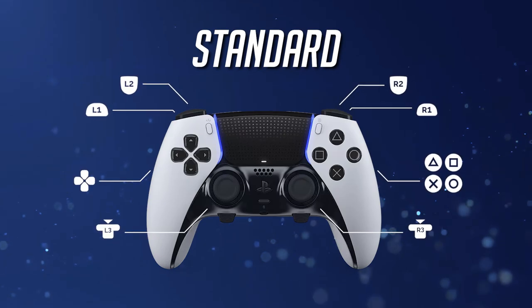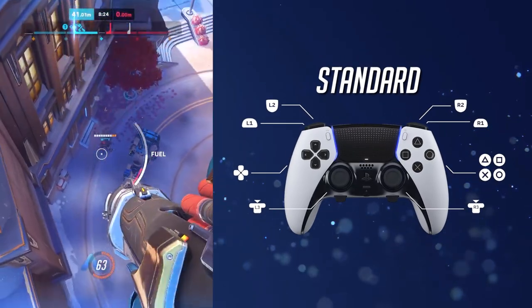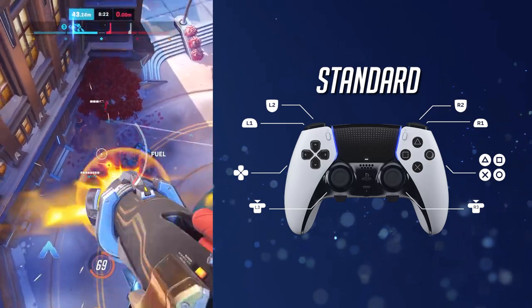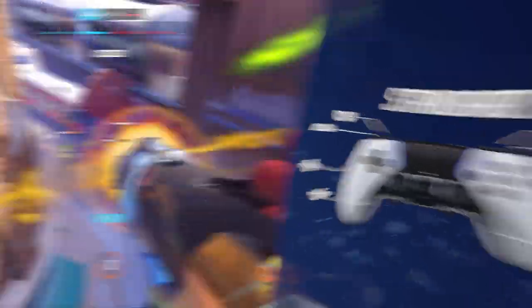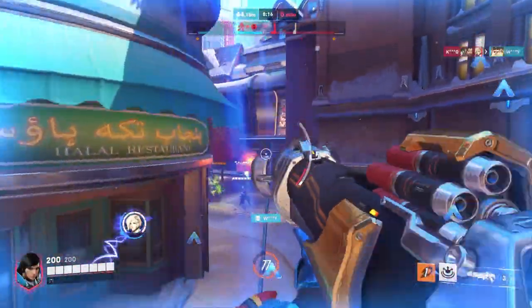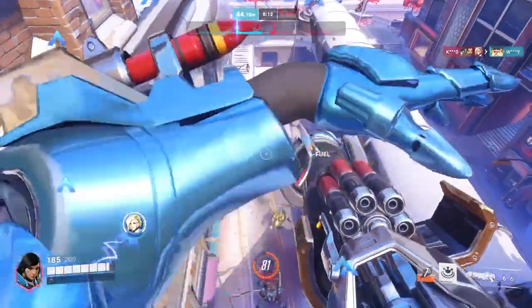First up, we have the standard layout. Just like in the previous video, I mentioned that some players will always be inclined to stick to the default layout. Keeping everything the same is highly recommended for those who tend to swap heroes more often than not. But since Thera needs to lead her shots to compensate for a rocket's travel time, you will need to adjust the settings to your own preference while putting the lead time into account.